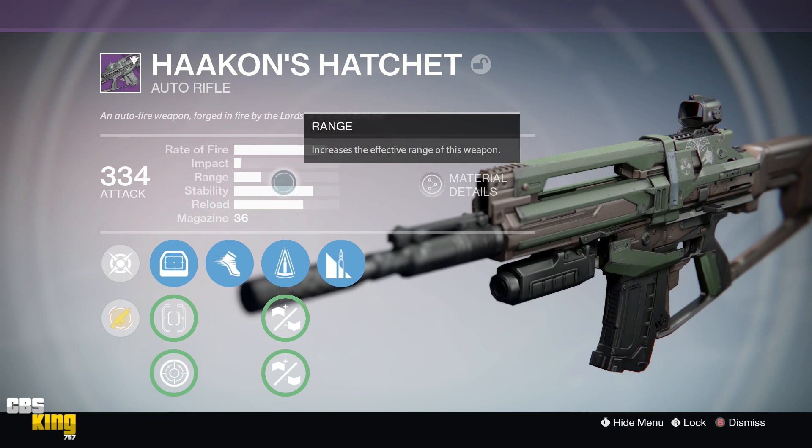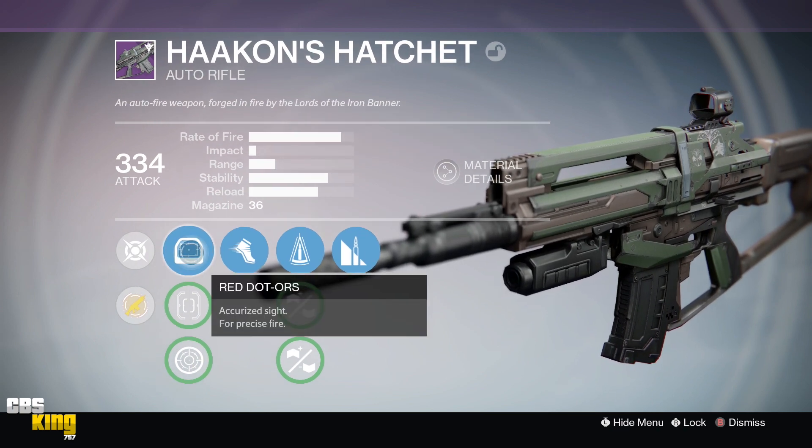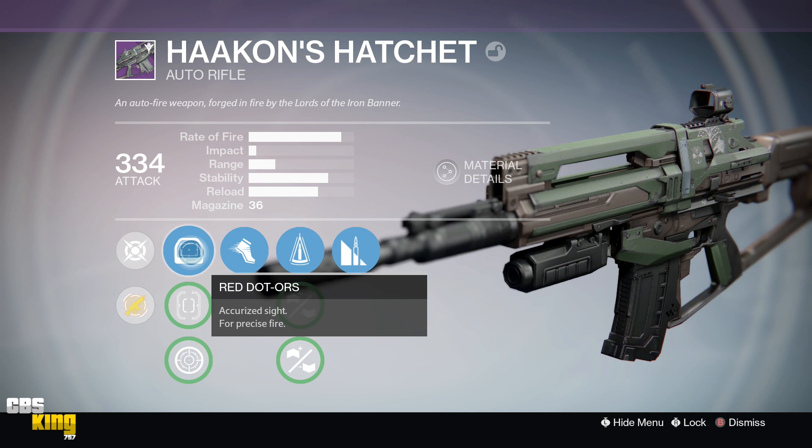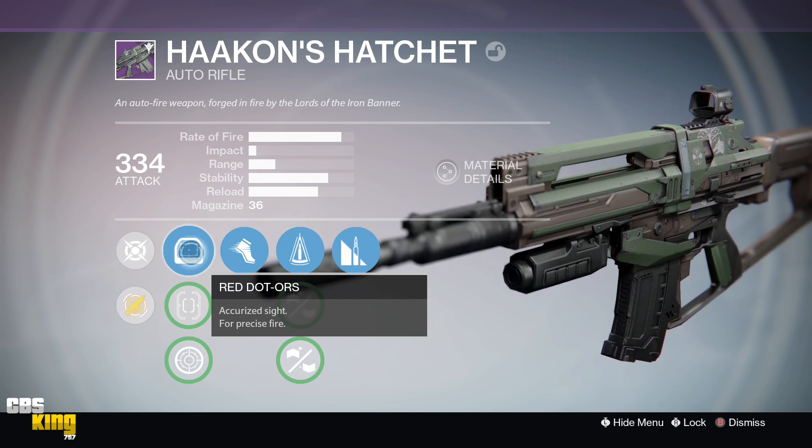The vendor versions are usually pretty good, but the one I'm reviewing is one that dropped for me on the very first day of Iron Banner. I've had two prior to that with good perks like crowd control, but I want to use one that's fresh and new. For sights I have the Red Dot ORS.